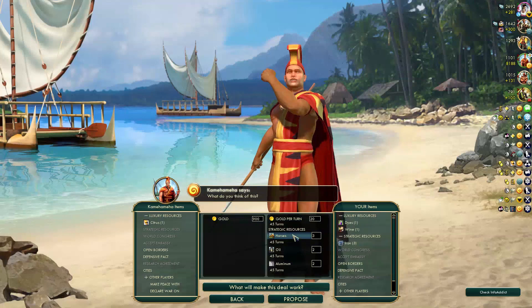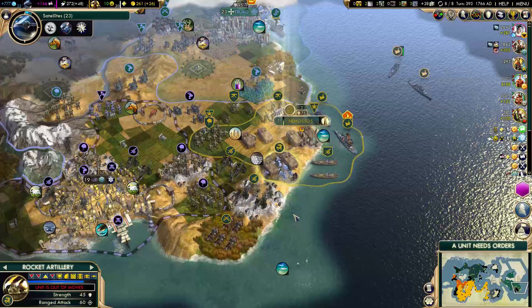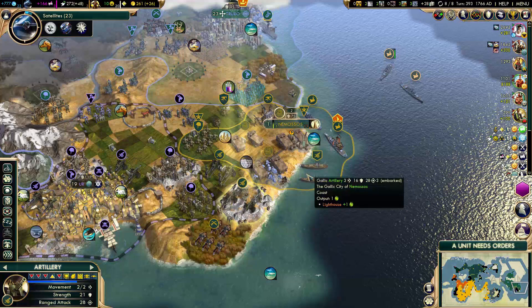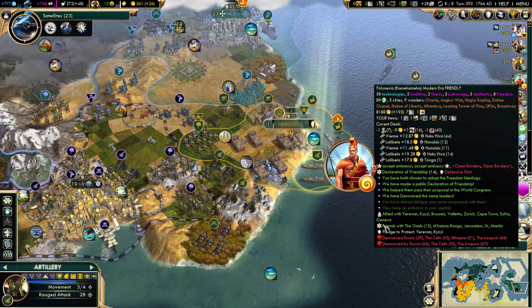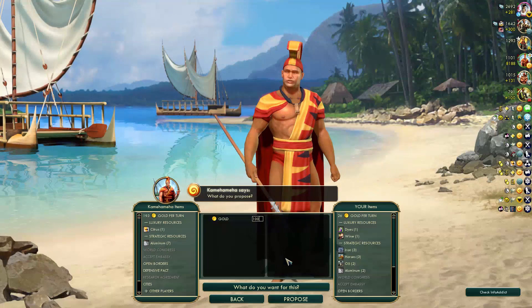He won't give me one for one because it doesn't work that way. I got 261 gold and two or three more artillery units to upgrade. I can take a loan for two artillery units — that's probably good enough.